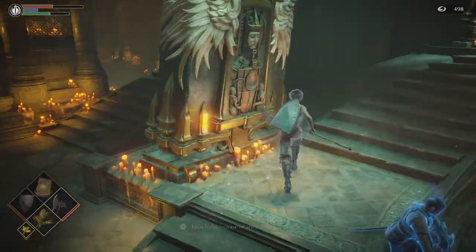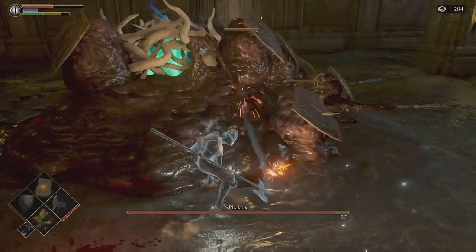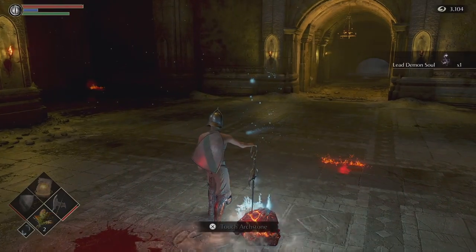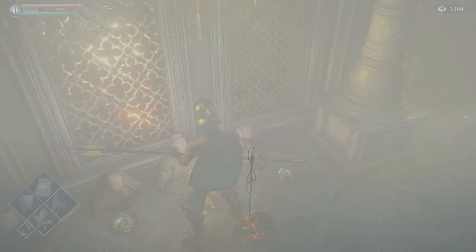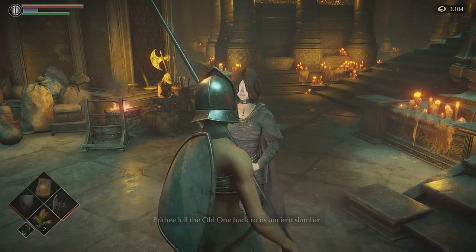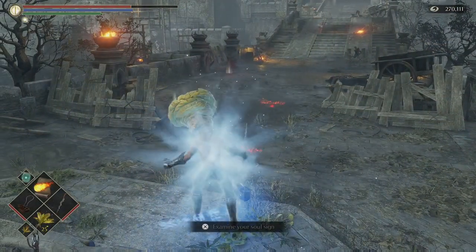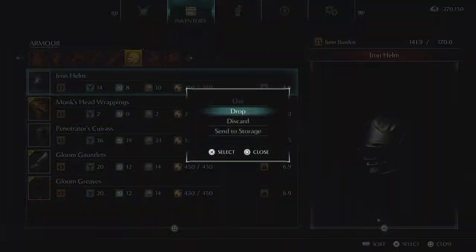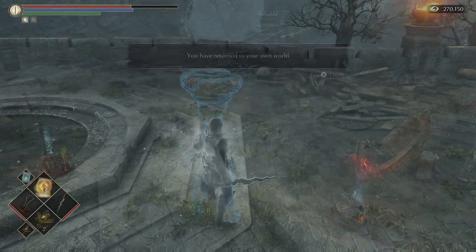We need to head over to World 1-1, Gates of Boletaria, and kill the Fainlanx boss. Once the boss is dead, touch the arc stone and go back to the Nexus. Speak to the Monumental and this should allow us to get the Blue Eye Stone from the Maiden in Black. Head over to World 1-1, put your summoning sign down, and once your friend has summoned you, drop the item and give it to your friend, then head back to your own world.